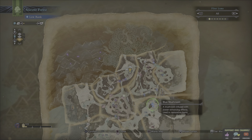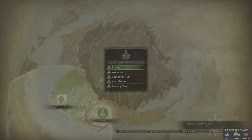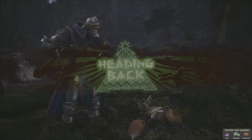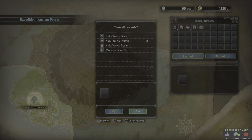Map back up and we don't need to set the camp up — I think the camp's already been set up for us while we've been away. Back to Astera. We'll start with the trade yard — that's your initial point when you come into Astera. So there we'll figure out our rewards. We got one of these things — its beak, its plume, a scale, monster bone S, and another plume. Good stuff to make things with.